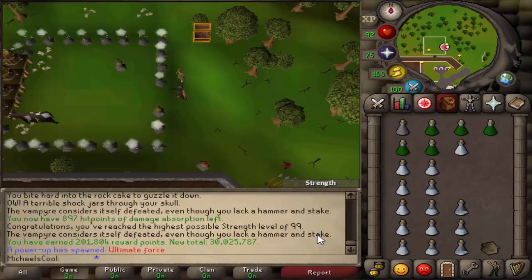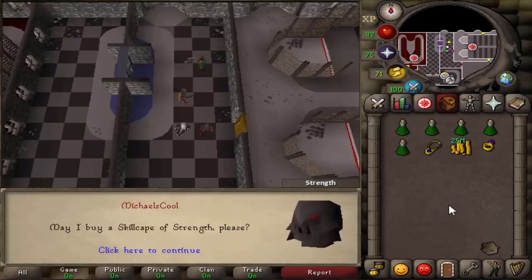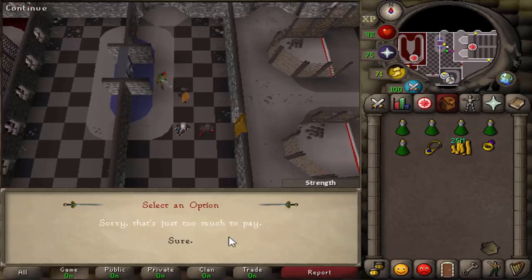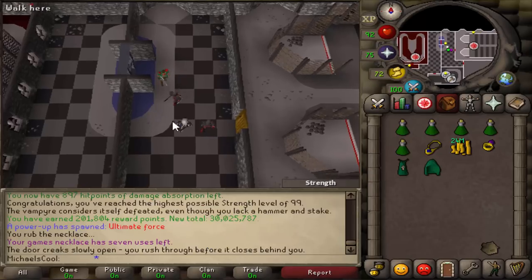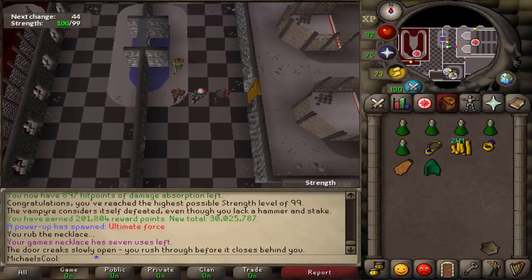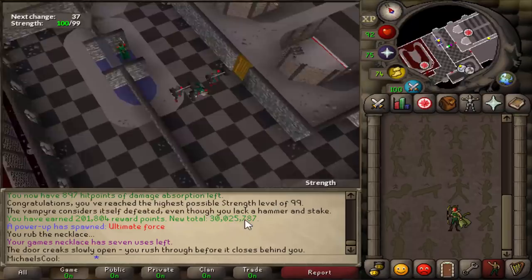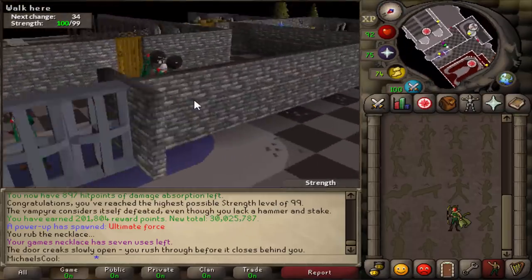I just hit level 99 strength, but while I hit it the church bell was ringing and I can't record when that thing is ringing because then you can hear it. So now I'll get myself the cape on all three accounts. Really nice — here it is, the first skill cape on the three accounts. I can equip it on all three of them, and then it's emote time. Let's do the emote on here, on here, and on here. This looks really nice.